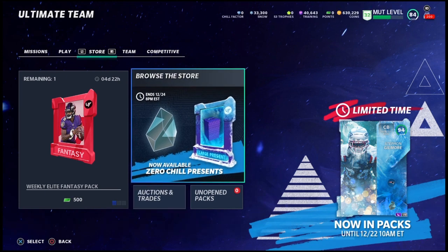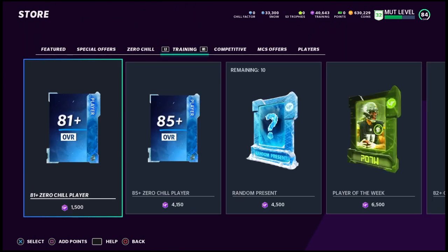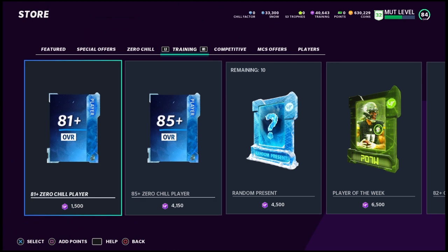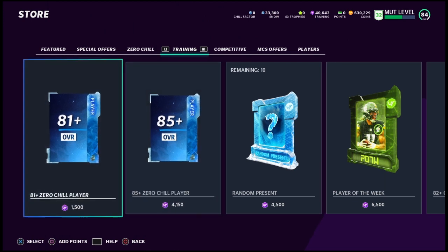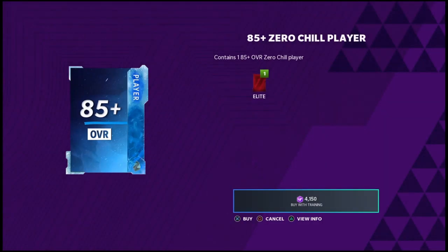A lot of people are doing this — it's kind of like a method to make coins as well. I'll review that real quick; I might break it down more in another video. Basically you just get cheap training, then you come to the store and do the training for the 81+. I was trying the 85+, that's what I'm going to do on this video — try to get that limited. But a lot of people do the 81 and just sell off all their pulls and make a little bit of coin like that.